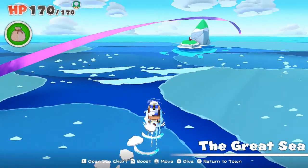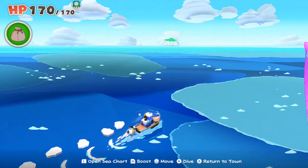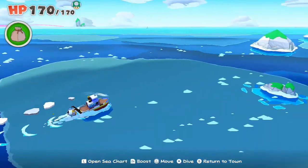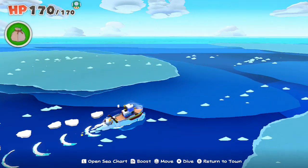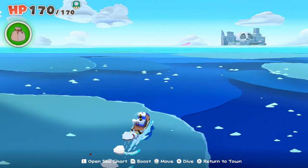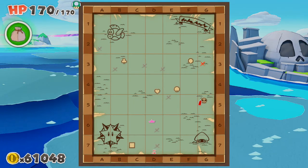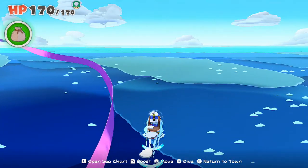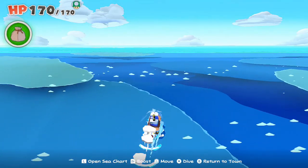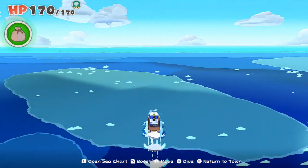Here we are, back on the Great Sea. What the heck were we doing last time? Sea chart — we have a treasure to the right, but we also could follow the purple streamer. I think we're gonna go for that treasure first, though, because that's really out of the way. I keep pressing minus instead of L — I don't know why. Oh wait, Breath of the Wild. I've been playing Breath of the Wild lately, that's why I'm pressing minus to open up the map. Makes sense.